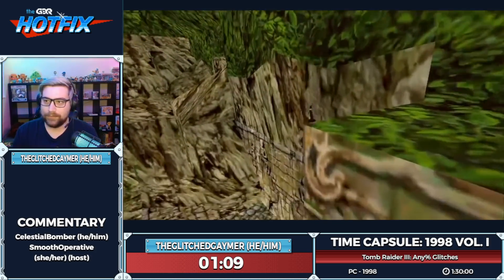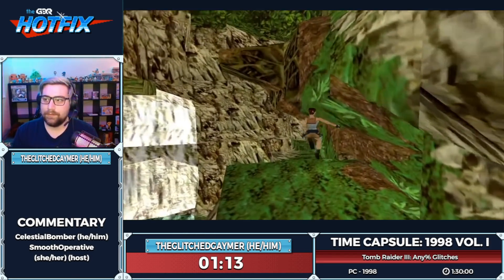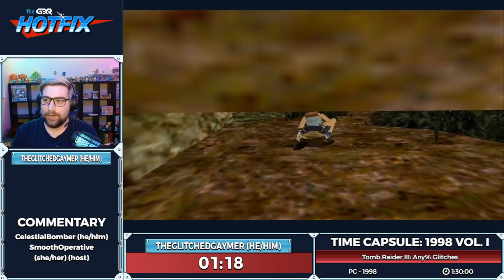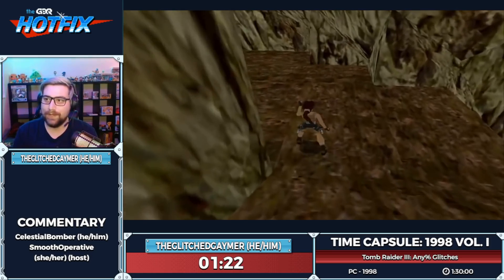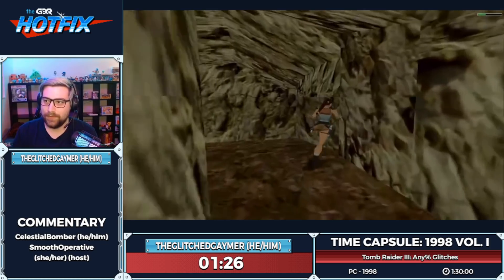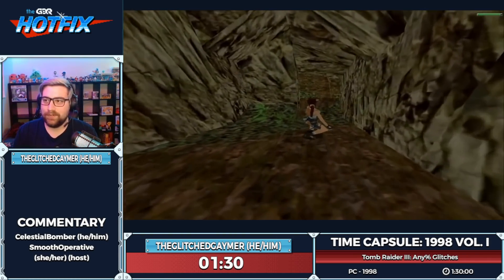What you saw there was a corner glitch — you'll see a lot of those. The game tries to correct if you get embedded into a wall by doing a vertical correction, lifting Lara to the nearest platform. So it's really useful to get a vertical advantage on things.